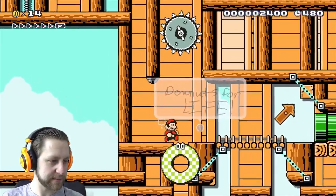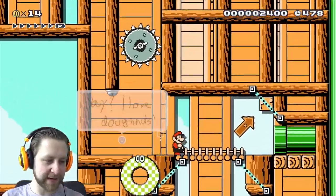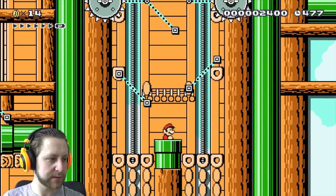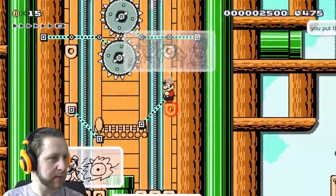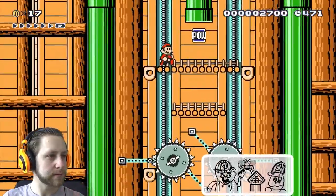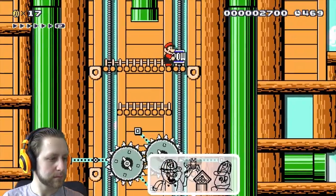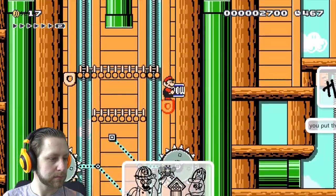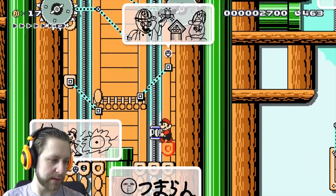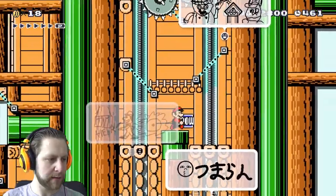Yeah, I love donuts. Okay, I can jump on him. That is cool! But not useful. Thanks very much though. Give me the block. That is how we do it! And now I use the block for the plant.